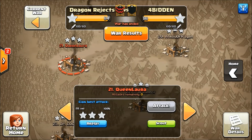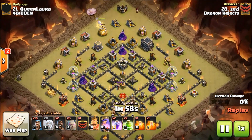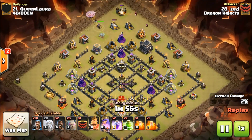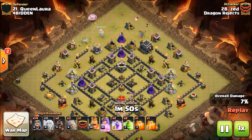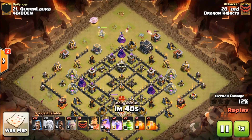The next attack I'm going to show you is again by Zed, because this is the same attack but with a queen walk. Instead of using his healers on the golems and letting them roll to the base, this time he's going to do a queen walk. The queen walk is going to lead into the funnel and into the push through the base.